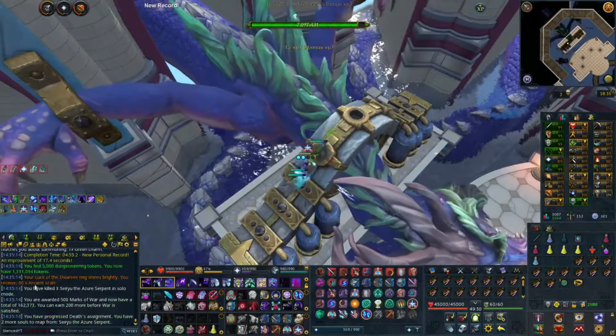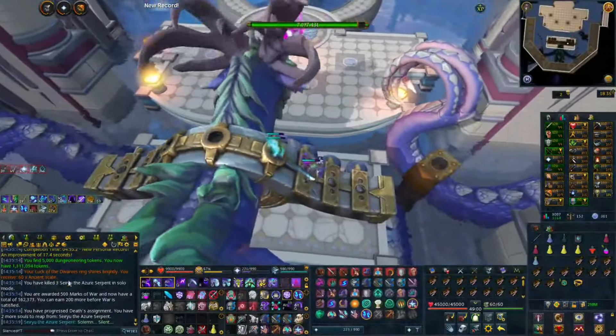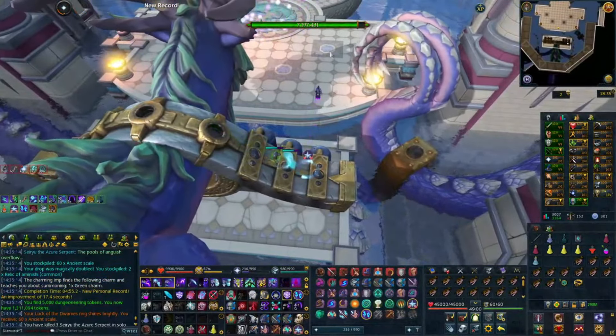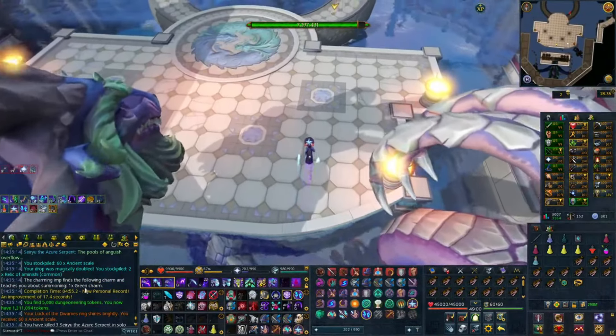I got 60 scales — that is why I love this boss. That's like 66 mil, I think. I think they're going for 1.1 each. This boss is ridiculous for consistent money, although that drop was pretty lucky.